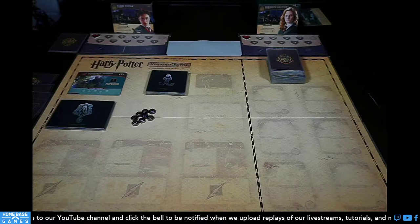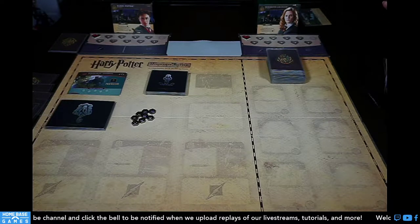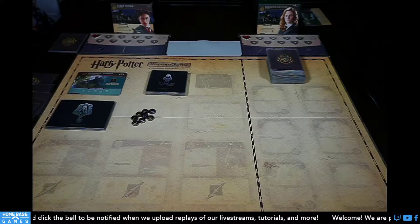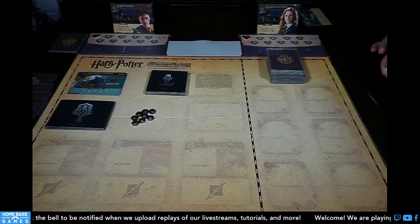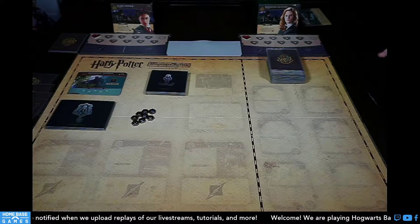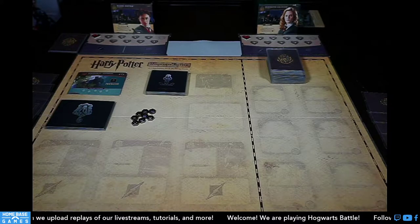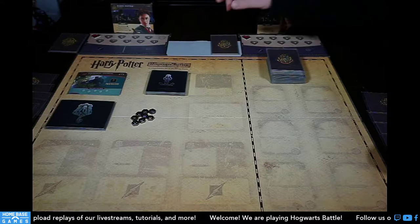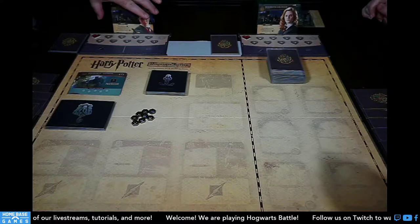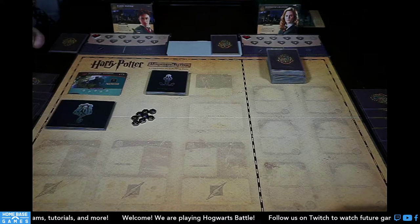Each player plays as a character from Harry Potter and you're trying to get through all seven years. We are on year three. We've set up our game board and drawn our hands. I'm playing Harry Potter, who has a new ability in year three — years one and two the game is very basic. Harry's ability: the first time a dark mark is removed from a location, Harry Potter gains a lightning bolt.